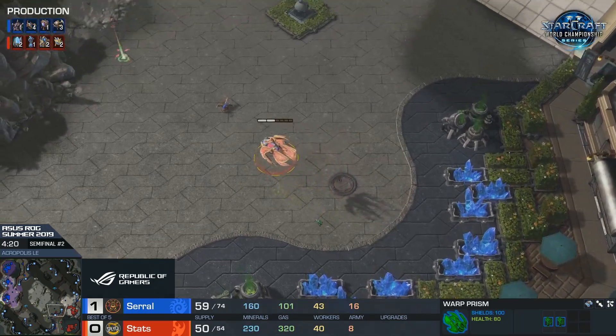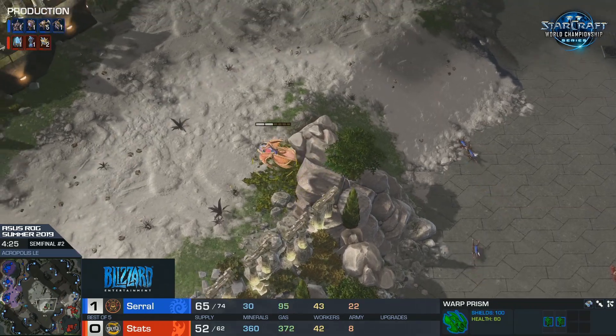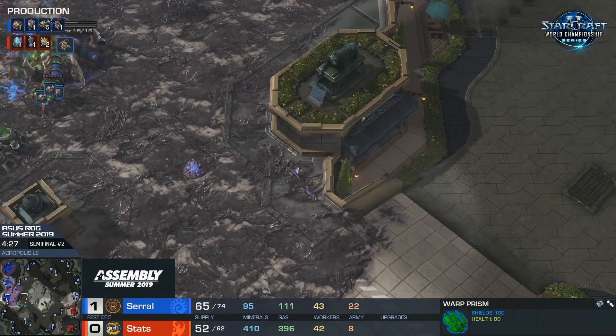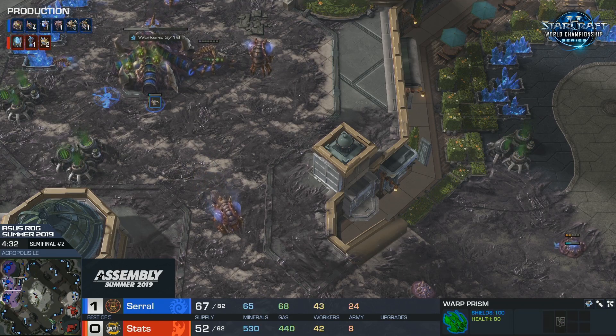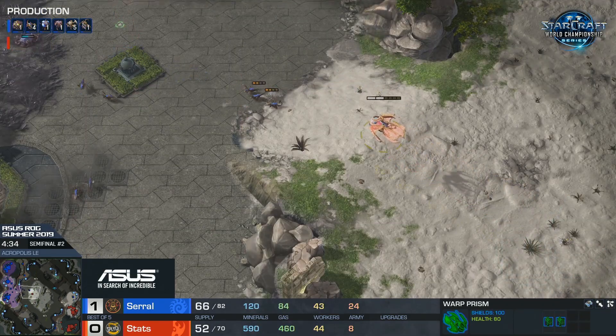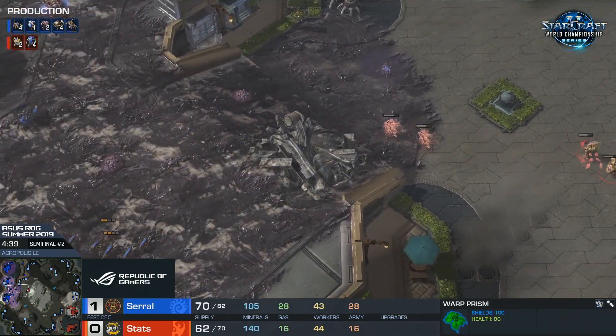Moving out with two Adepts as well - this is cute by Stats. Serral has seen it. He had these Lings out on the map, all scattered around, so he got to see where the War Prism left and where it's heading. Even though they cannot kill the War Prism or deal with the Adepts right now, he's staying close enough just to keep vision of exactly what's going on.